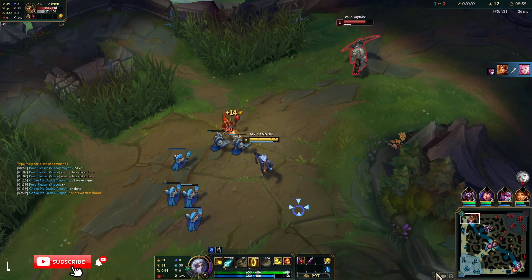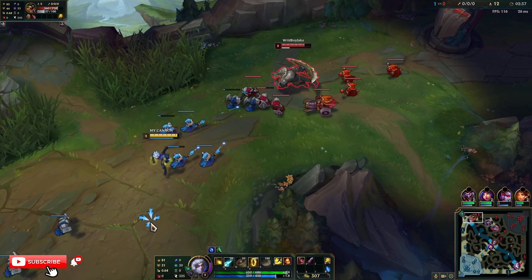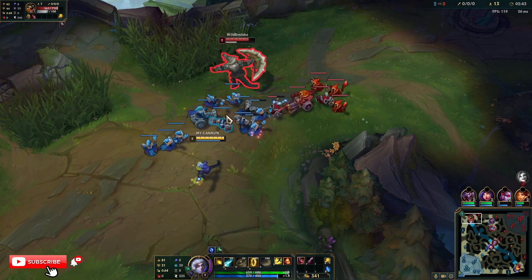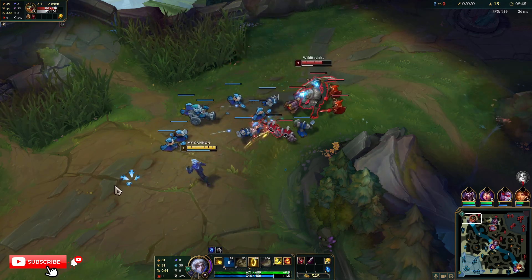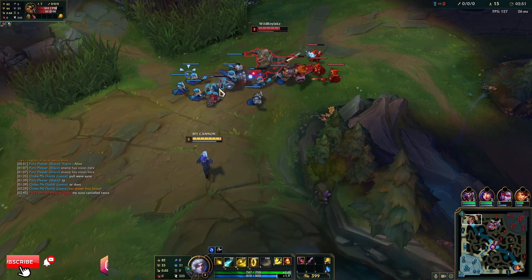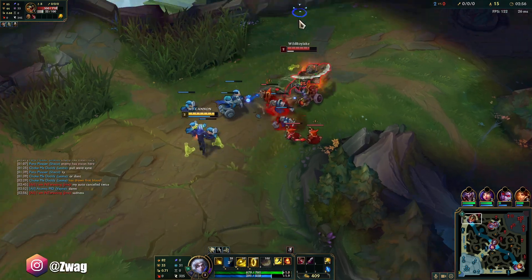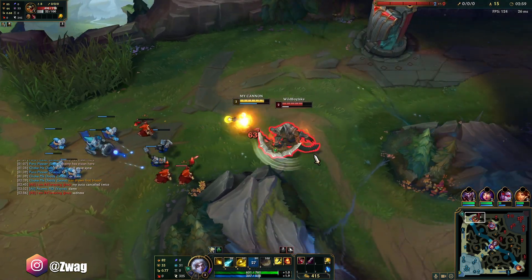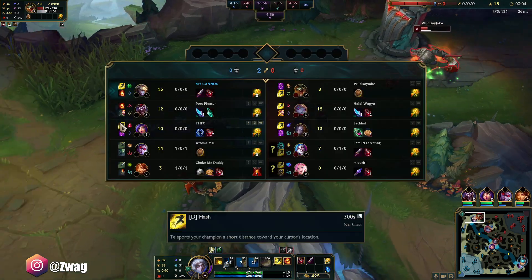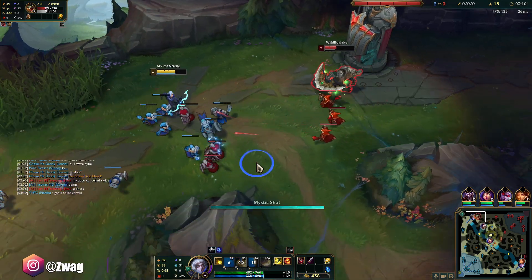He's probably not gonna go in at level three when he has his dash. It's a Poppy jungle — it might be difficult when she ganks since we can't jump away, but Shaco's in her jungle right now. He made me miss the cannon — must go hit him more now. We win this, we got a level on him. Okay, we took all of his health.